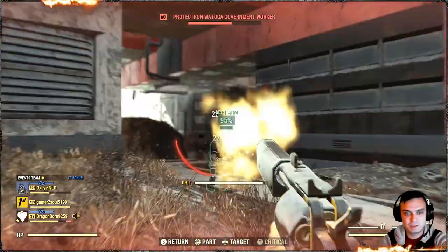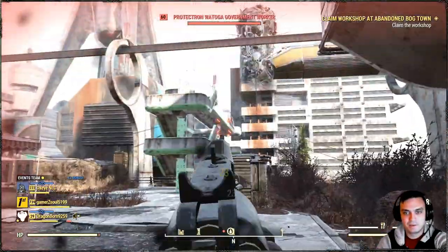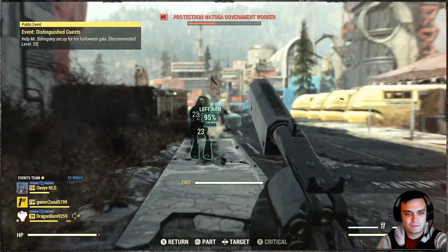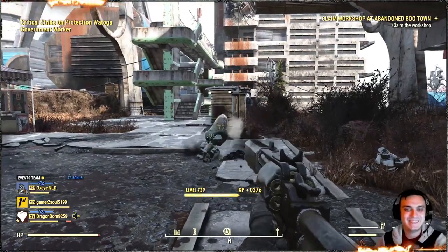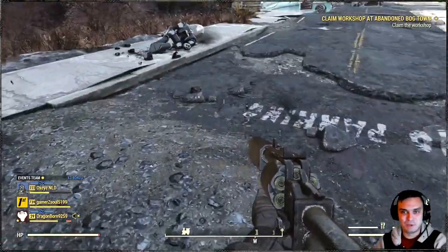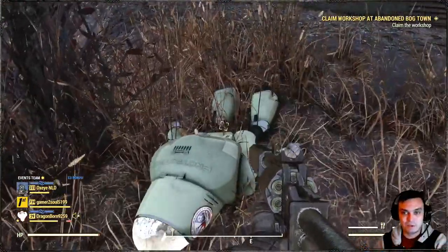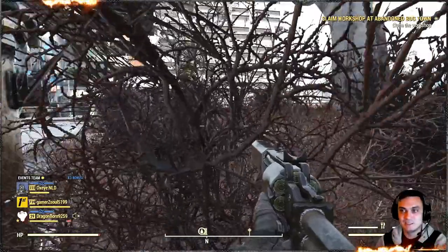Actually performing nice even with full HP — and I'm not taking any damage, look at that, I'm just standing there. Survivability, that's what's up! And I'm not wasting my Stimpaks. With full HP, I don't really have to farm for Stimpaks, but with my Bloodied build Stimpaks are a must — I need a lot of diluted Stimpaks in order for the build to work in terms of survivability.